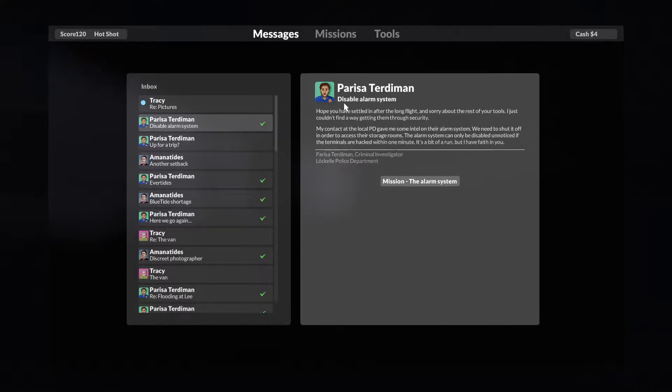We've got an email from Parisa. We have to disable an alarm system. Hope you've settled in after the long flight, and sorry about the rest of your tools — I just couldn't find a way getting them through security. My contact at the local PD gave me some intel on their alarm system. We need to shut it off in order to access their storage rooms. The alarm system can only be disabled unnoticed if the terminals are hacked within one minute. It's a bit of a run, but I have faith in you.